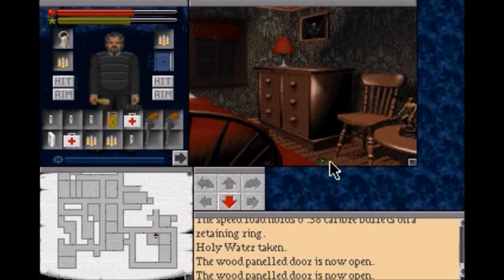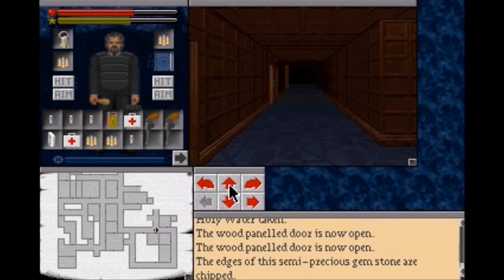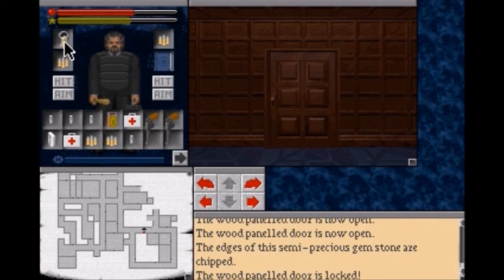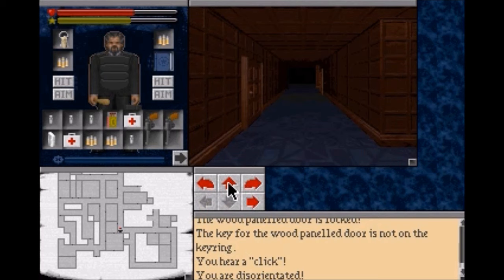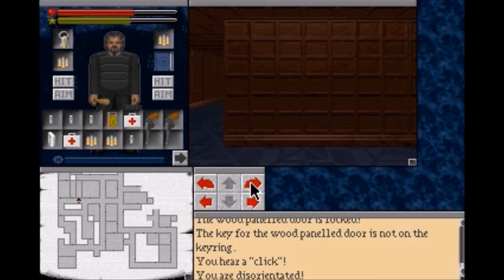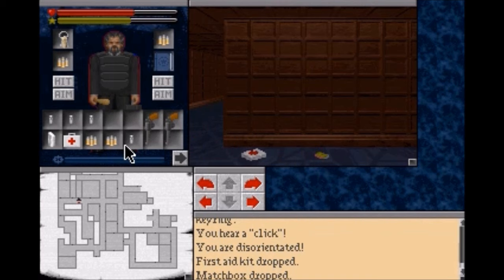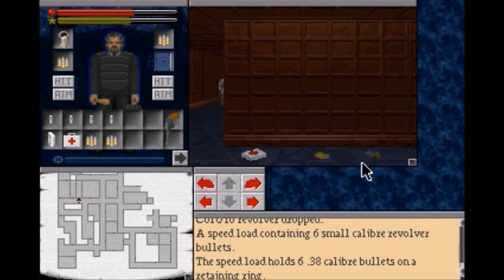Now that is actually something important - the edges of the semi-precious gemstone are chipped. I think we should come back here and get that gemstone. Let's drop some of our stuff here, like this extra healing kit. The Colt 10 we'll leave here too, and we'll leave the .38 bullets as well. We'll be back for them soon.